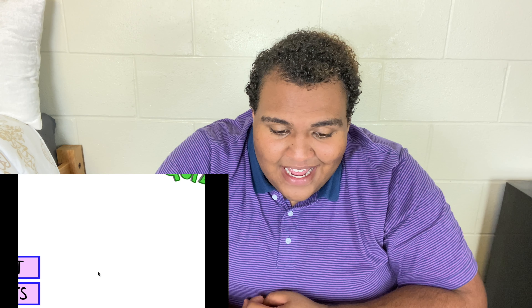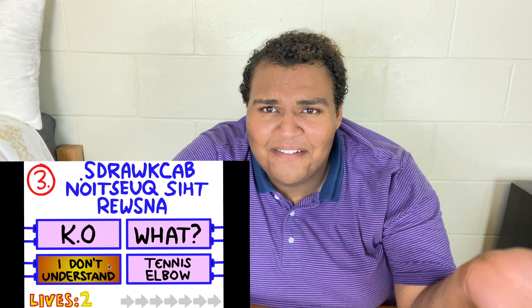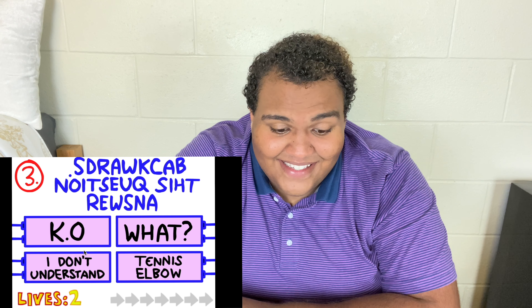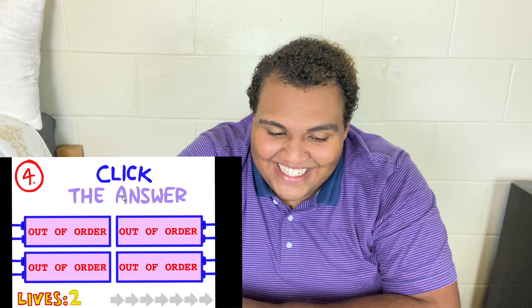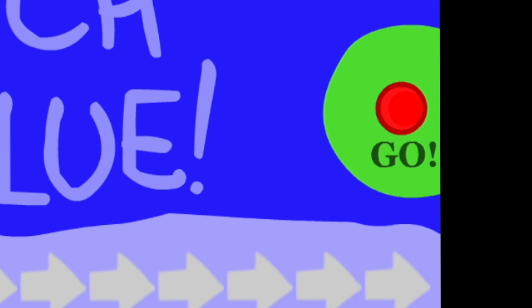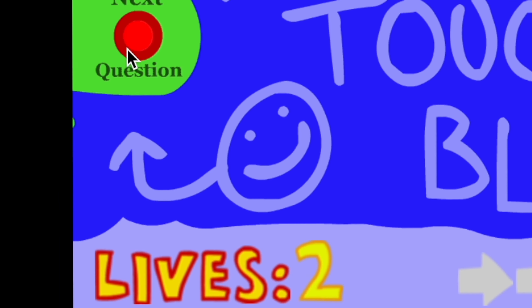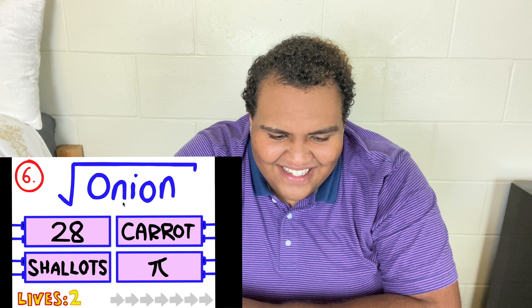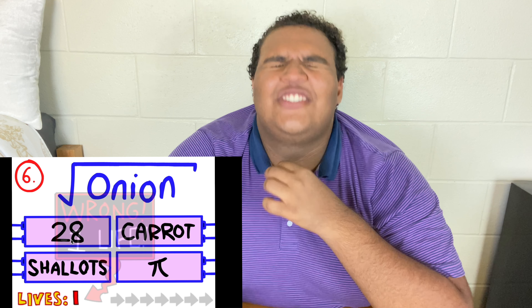I don't really know what to expect but we're gonna find out. Let's start. 'How many holes in a polo?' One, two, three, four. 'Can a match box? Yes, no, but a tin can.' Okay, 'answer this question backwards.' Click the answer — oh, the answer highlighted, I'm supposed to click it. Dude, I am so smart, this quiz has nothing — oh wait, what is this? Onion squared? 28? Onion squared?